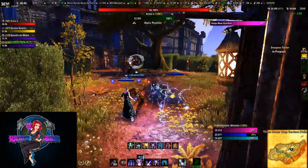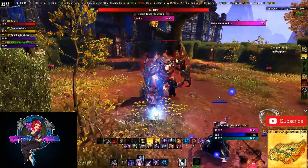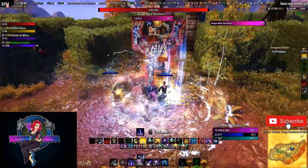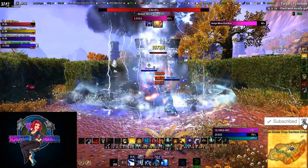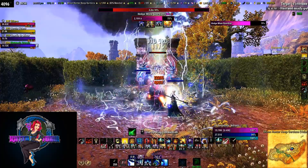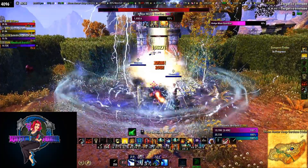Let's visit boss number two, the Hedge Maze Guardian. This boss seems pretty straightforward at first, but there's a catch. Tank, taunt him and take him over to the gate you came in at — that way he's facing away from the rest of the group. He's got a couple of attacks.